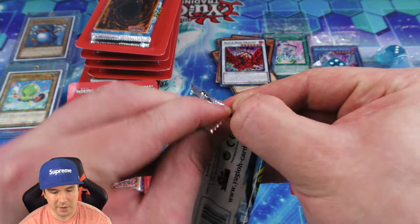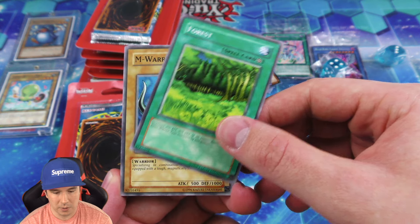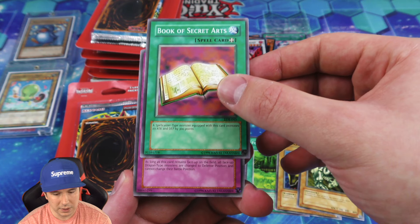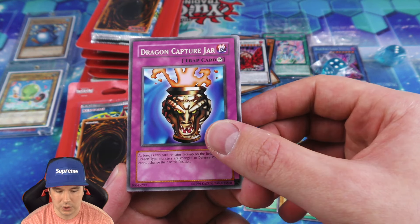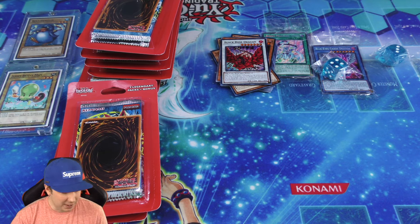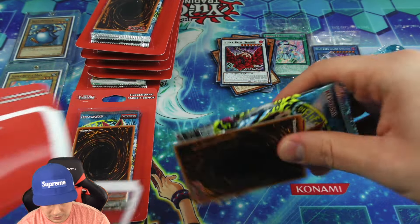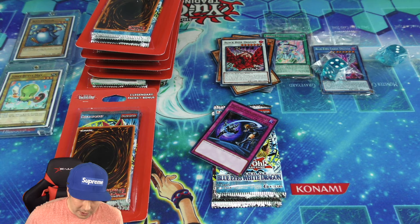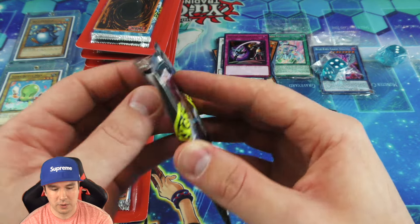Now it's time to move over to the main event of the evening — opening up these Legacy Booster Packs. I could not believe it when my friend sent me a picture from his Target. My Target does not have them in yet. And you're going to be noticing a lot of normal monsters because that's how LOB was. There are incredible cards like Dark Magician, Blue Eyes, Exodia, and some really powerful spell cards in here. People on eBay are selling these reprinted packs for outrageous amounts — like $30. So save yourself some money, go to your Target and pay $15.